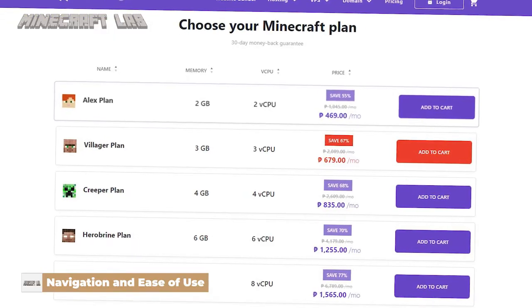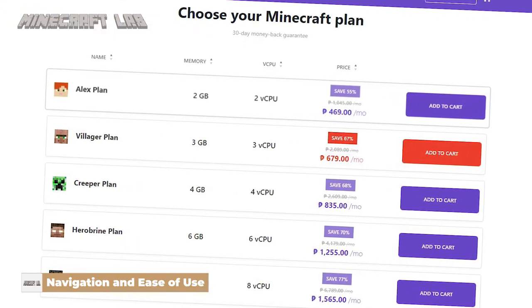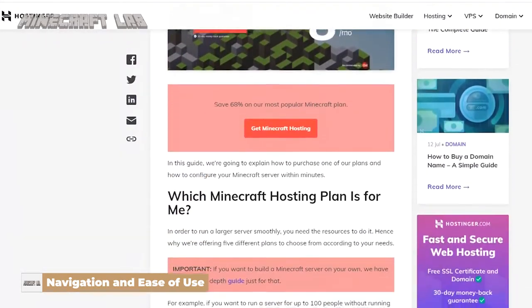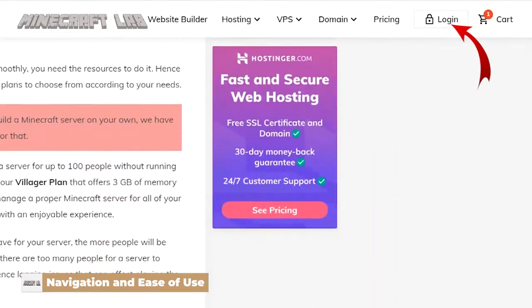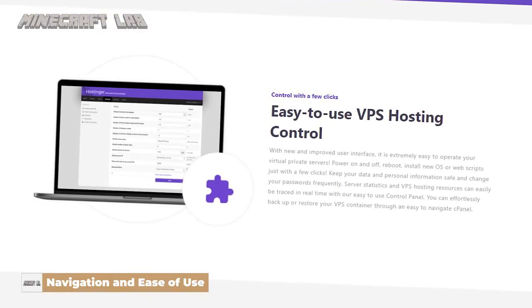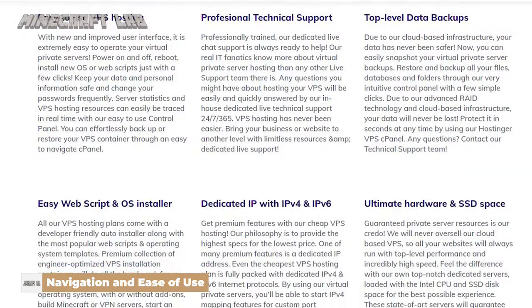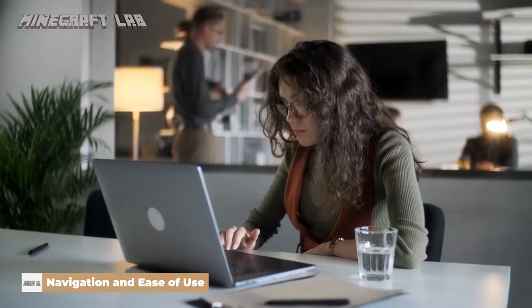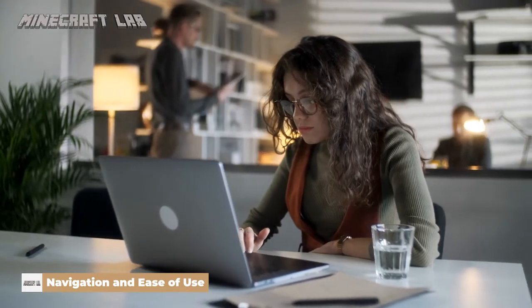Setting up a Minecraft server has never been easier. It's basically purchasing a Minecraft hosting plan, using the multicraft panel, keying in the server name, then all the information you need is displayed on screen, and then log in. Hostinger's user-friendly VPS control panel will allow you to quickly set up your personal VPS, easily configure your dedicated IPv6 and IPv4 addresses, change your passwords, and install new web scripts like a pro.